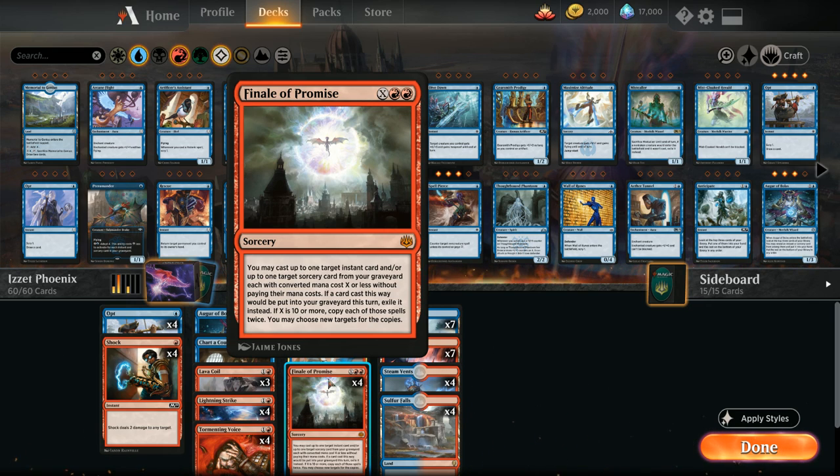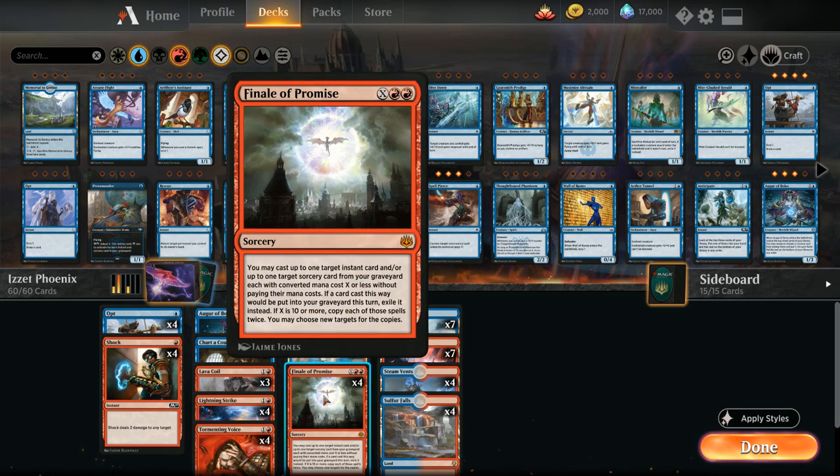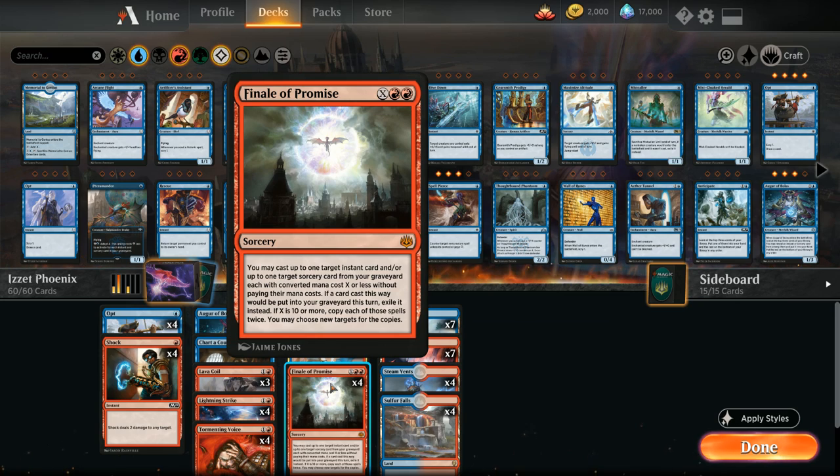Finale of Promise is so powerful in this archetype because the goal of the deck is to get back Arclight Phoenix from the graveyard — a four-mana 3/2 flyer with haste that returns from the graveyard at the beginning of combat if you've cast three or more instants and/or sorceries that turn. If we cast Finale getting back an instant and a sorcery, we've cast the three spells required to get back Arclight Phoenix using just a single card.